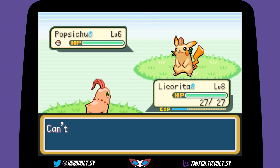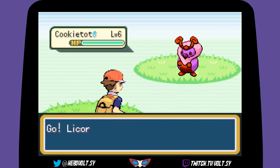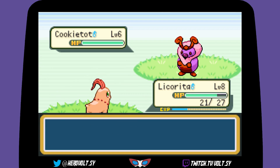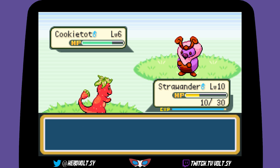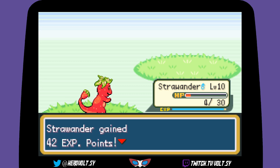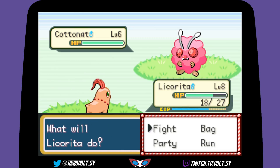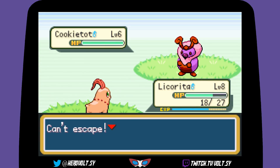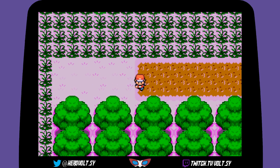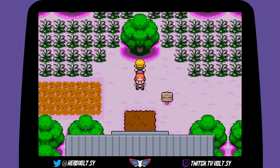Can't run away — let me run away! We got a Cookie Top. I'm going to lead off with Strawmander for a bit — it's so tough. I'm going to go heal up actually because we are very weak, then we'll find the trainers after. Back after healing — nice and healthy! Let's go take some trainers on.